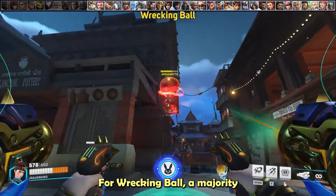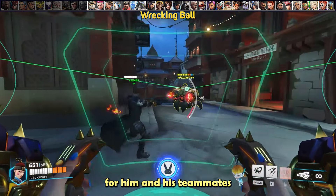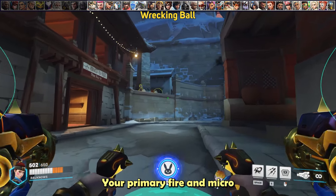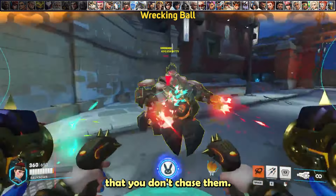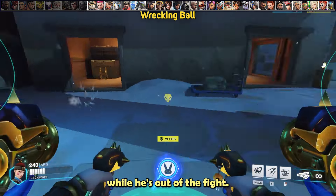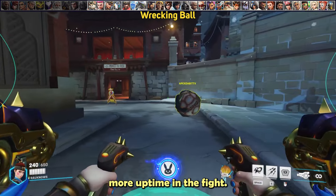For Wrecking Ball, the majority of his value comes from slamming teammates into the air for follow-up damage. Always defense matrix any teammates caught by a slam. Your primary fire and micromissiles are good for forcing him out, but don't chase him. Instead, put pressure on him, and the instant he rolls away, turn your aggression towards his team while he's out of the fight. Your cooldowns are on a faster cycle than his, so you'll have much more uptime in the fight.